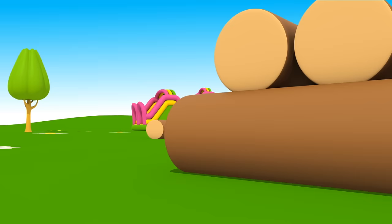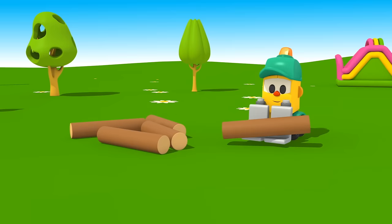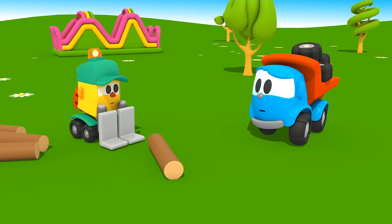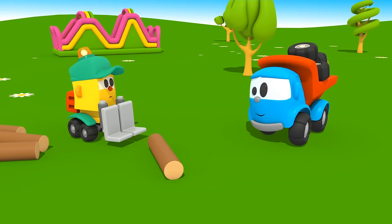Forklift Lifty is stacking up logs on the playground. Oh! It's not working! Logs slip and roll away! Leo knows how to help Lifty! He will build a new vehicle — a logging truck!